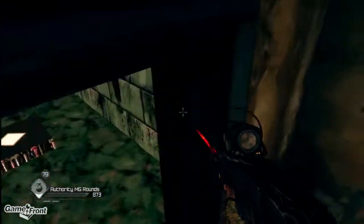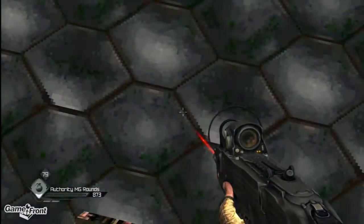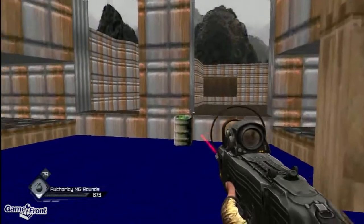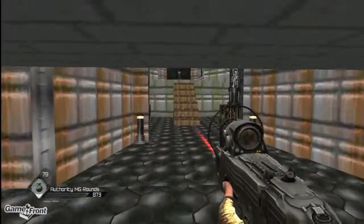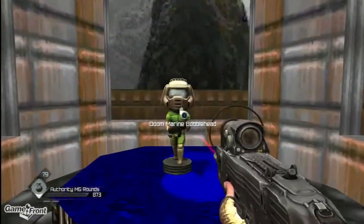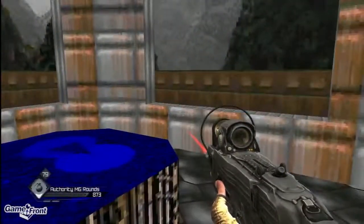We're going to hop over to the boxes, crouch down, and we have the Doom room — accompanied by some awesome music. We can now get our little trophy, the Doom Marine bobblehead. It's a sweet little bobblehead. $150 — not too shabby.